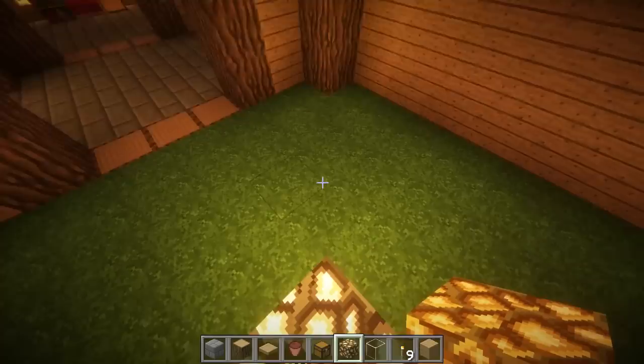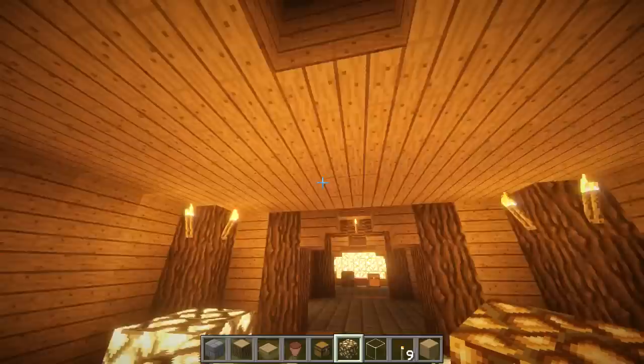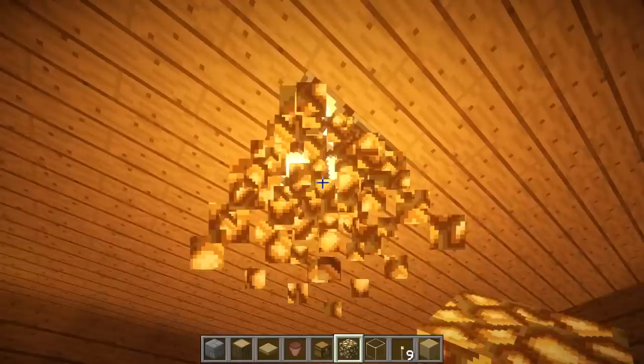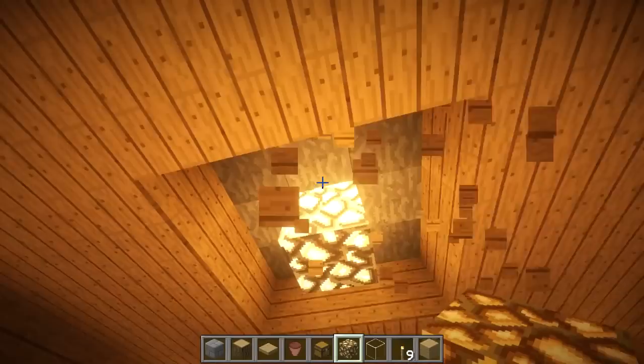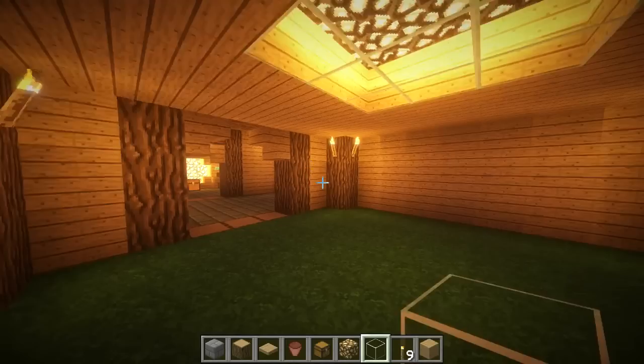Let's add glowstone and glass. We need to find the center of this room — you can build out diagonals to check. Yes, this is the center. We're going to break out the center block and fill it in with a little 3x3 of glowstone, then put some glass up to give it light. I think it looks nice.